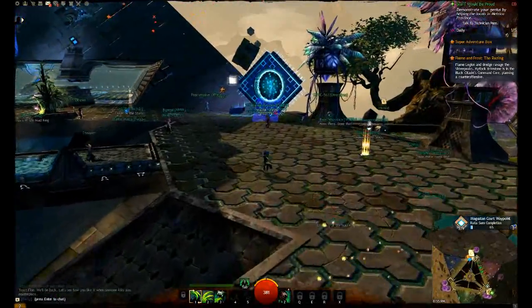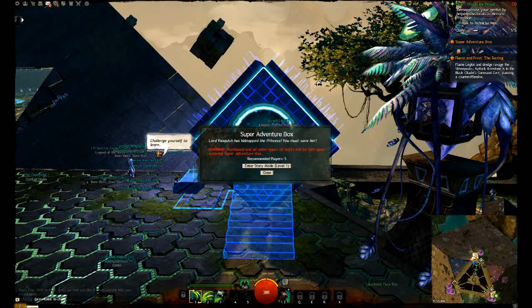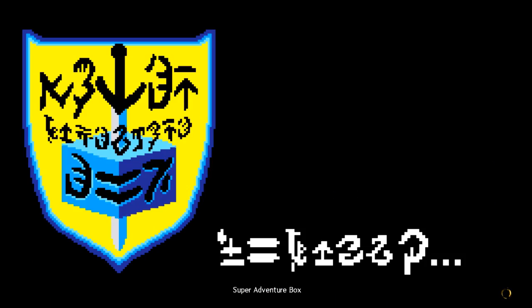It's up to you. As soon as you get into Rata Sum, or as soon as you finish the intro, you just immediately turn around, run into Rata Sum, run across Rata Sum, and go into the Super Adventure Box. This is the Box of Amazingness. It was created as an April Fool's joke, but it's awesome. You literally can't go wrong with this thing.